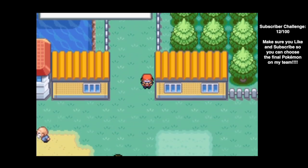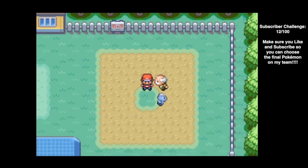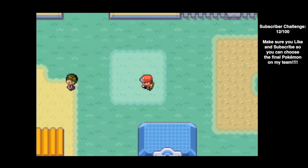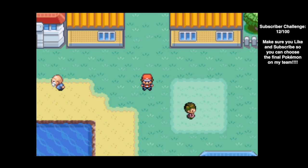We've arrived in Vermillion City, and that's where we'll end episode 5. We took down Misty's Gym, defeated the Team Rocket Grunt to get the TM for Dig, and explored Routes 5 and 6 taking down several trainers. Reminder: subscribe, like the video, and ring the bell. Once we hit 100 subscribers, you'll choose the final team member. Next episode, we'll explore Vermillion City — we'll see you later!